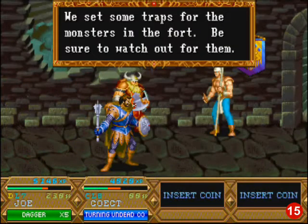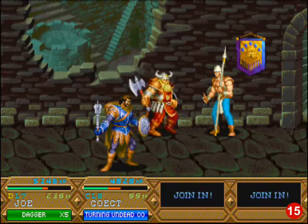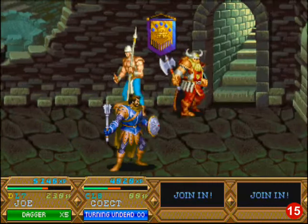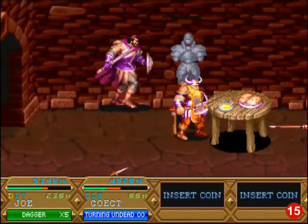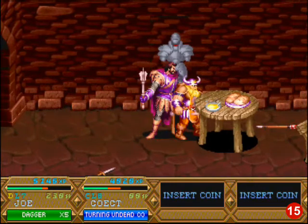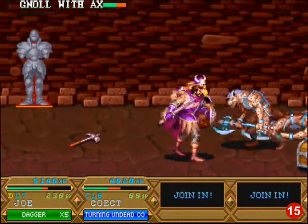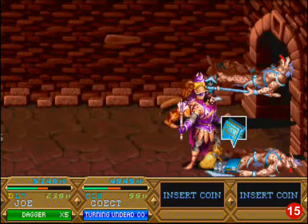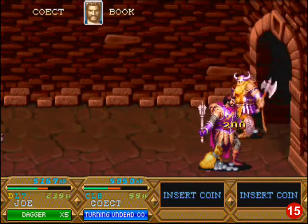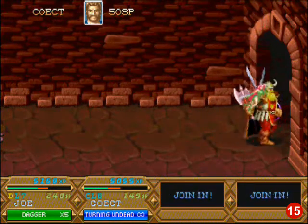Like Lady Gaga! We set some traps for the monsters in the fort — be sure to watch out for them. They look so happy about the traps. We are pink again. Some hot soup and bread — we don't need that. Maybe these monsters were eating it, just like that fairy tale with the pigs and someone that went inside their house and slept.